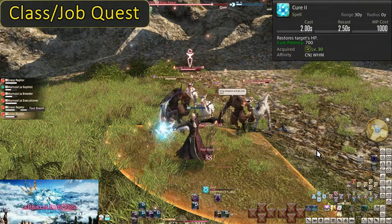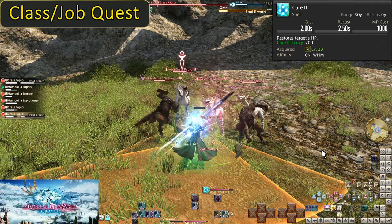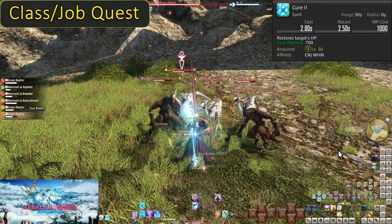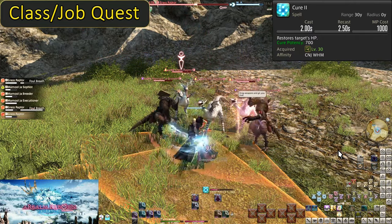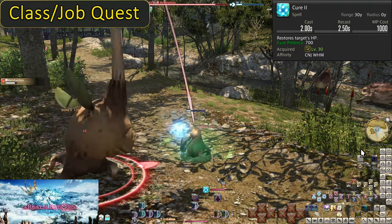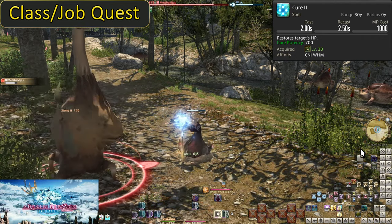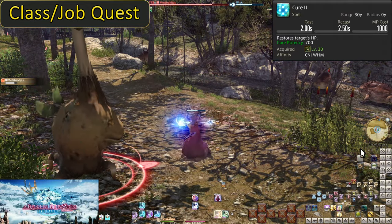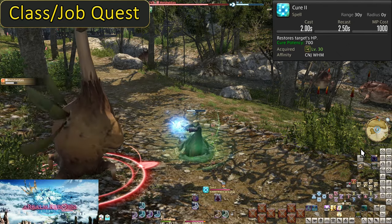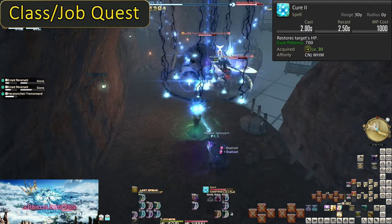Level 30: Cure 2. This is our first class quest base skill all the way at level 30 — I hope you've been doing them, and will continue to do them into your job quests. Those will give you a lot of skills; very important ones. This will be the only time I verbally mention this requisite — the top left will otherwise denote when something is quest locked. This is essentially a replacement for Cure 1. It has a 2 second cast time, costs 1000 MP, and heals a single target for 700 potency.